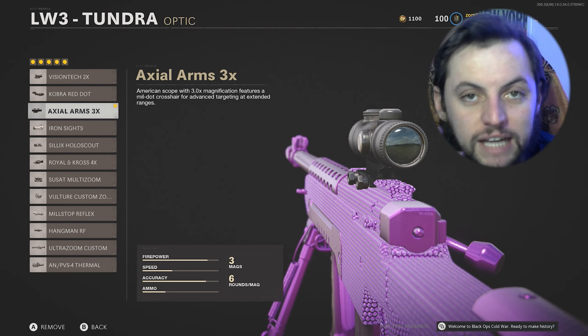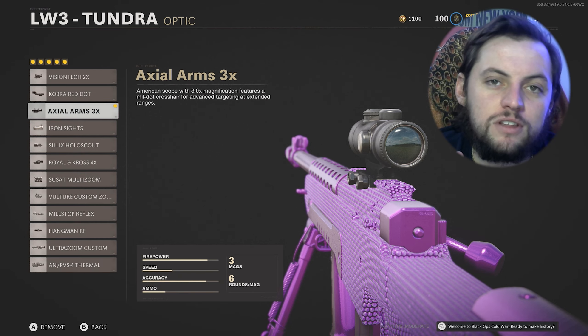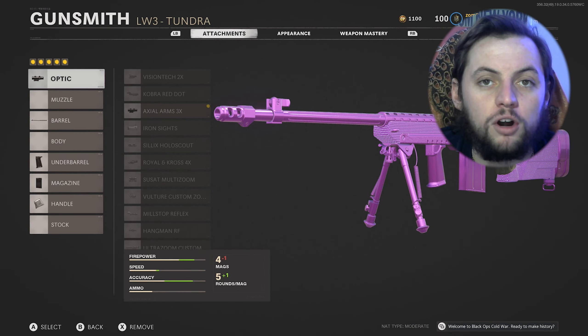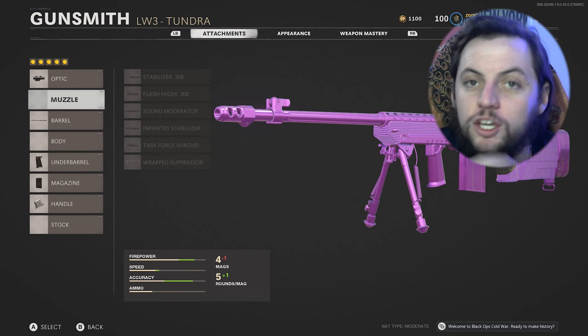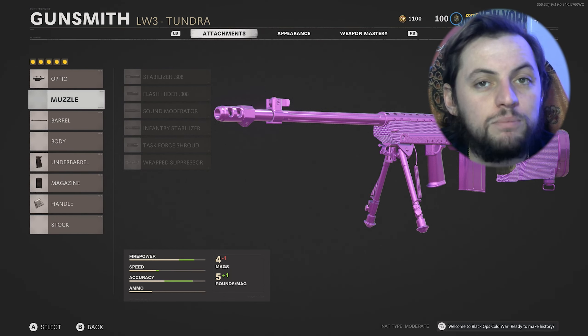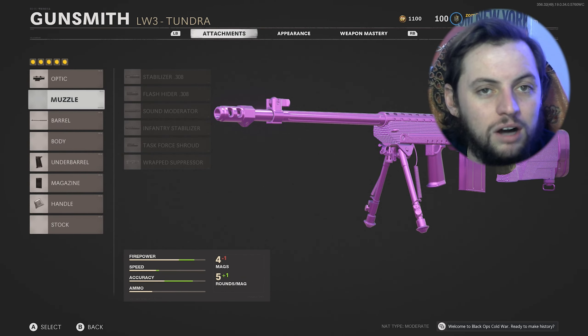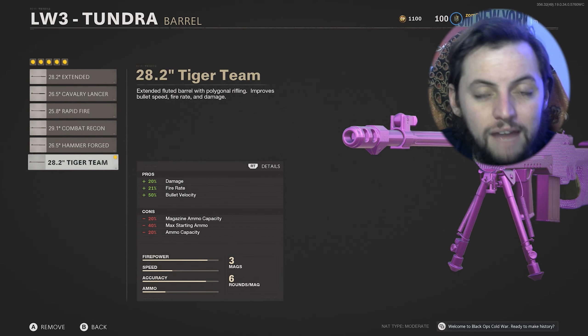Hey everyone, this is Zombie Gaming, and I wanted to make this video for you guys because I found the best and snappiest quick scoping class for the Tundra. That's right, you're seeing it right now. It looks weird with the scope and everything, but I know it looks good with the Plague Diamond, but this is going to be the best quick scoping class for the Tundra. So how about we check it out?